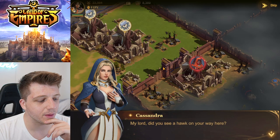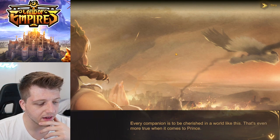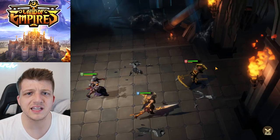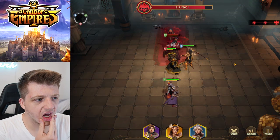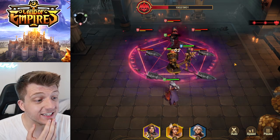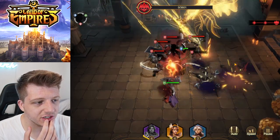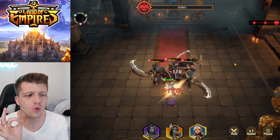We're reclaiming territory from the demons. Cassandra — perfect timing, I was starting to miss you. We've got Hedwig flying overhead. El Cid runs to the back row and Valkyrie just pops off destroying everybody. Boss attack! El Cid is getting really tossed around. The boss spawns in five of the dudes from previous rounds — this is actually looking kind of bad.